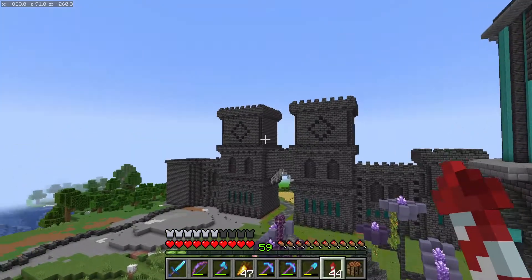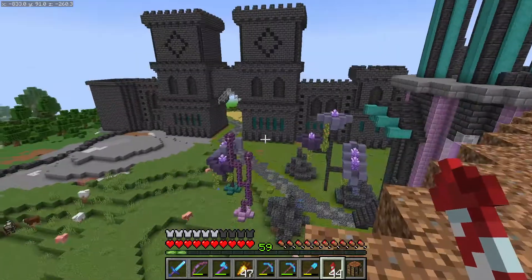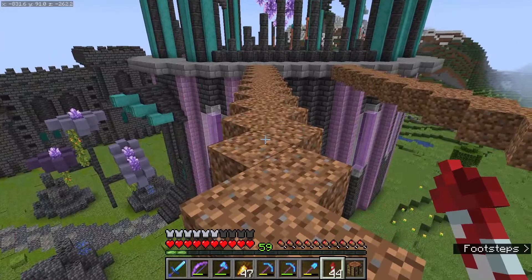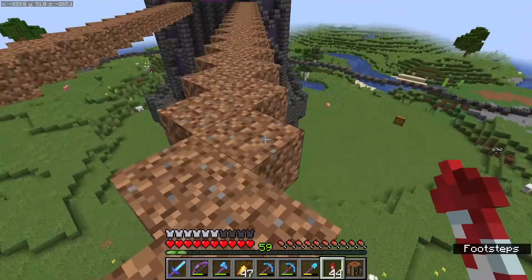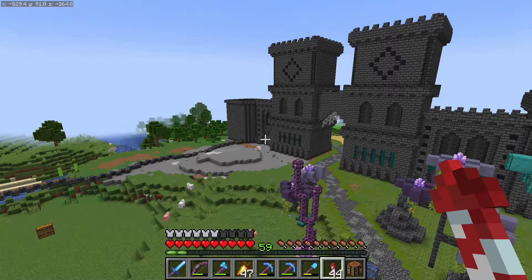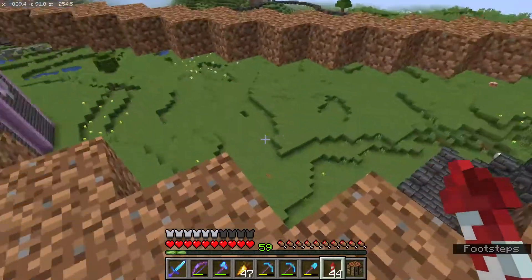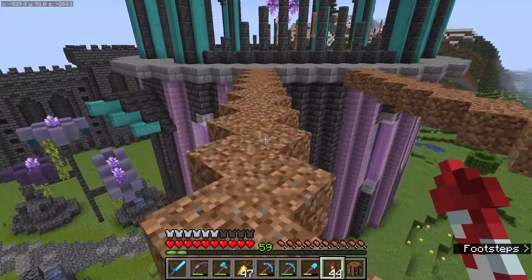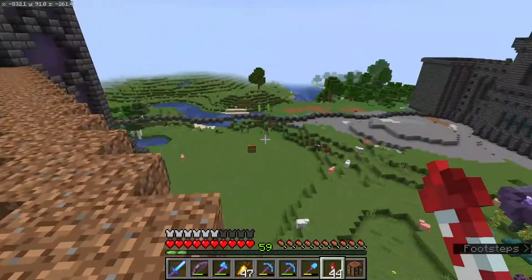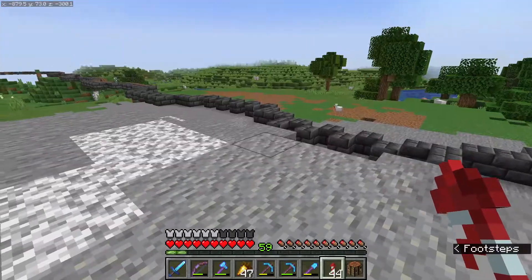I did look at some more designs for the gatehouse and I think I have an idea of how I want to do that. Maybe finish off this bridge this episode. I definitely want to plan out where I want other buildings. I began a little bit of an armory design which I would like right here up against that wall — fairly large, with lots of space. Maybe a mess hall or barracks somewhere. Laying those out will help me know where the roads go and how much terraforming I need to do.